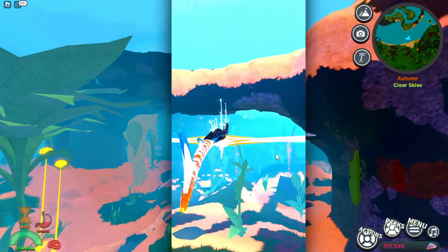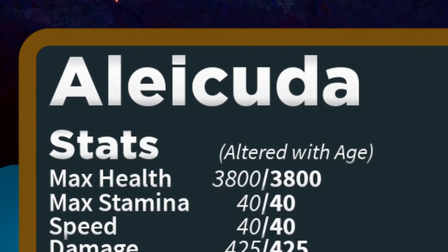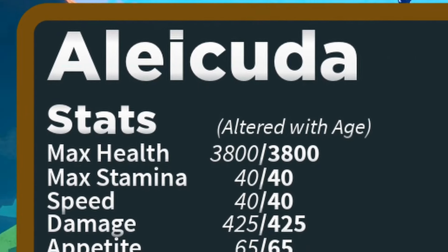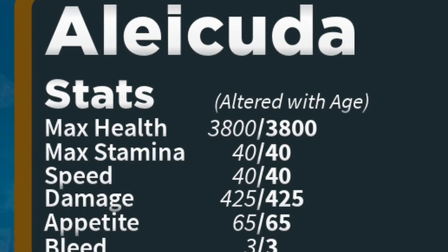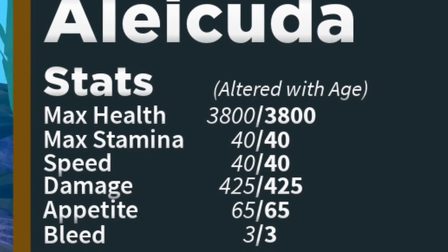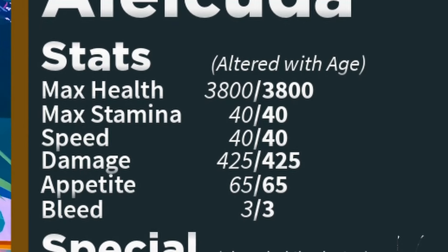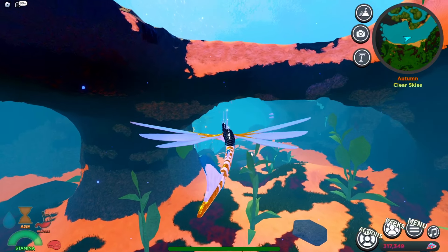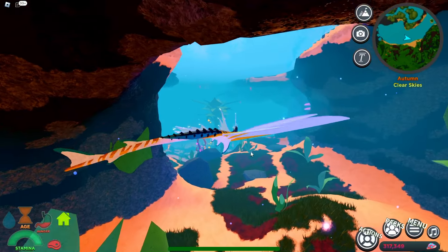Now for stats and abilities for the Alley Cuda creature, we're going to have a health of 3800, it's going to do 425 damage — that's huge, big time for sure. It's going to have a speed of 40 walk with 93 run, it's going to weigh 7,000 pounds, it's got bleed resistance of 20 percent, and it's got a two out of three night vision. For its abilities you're going to have three bleed per bite, the sand breath, and the strength in numbers ability.